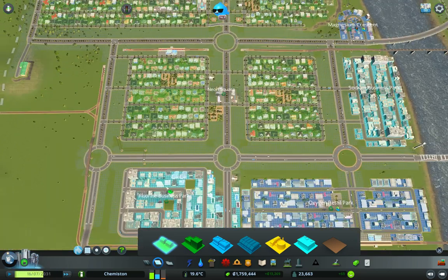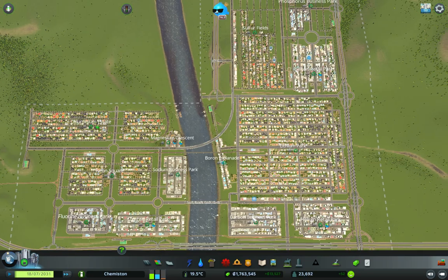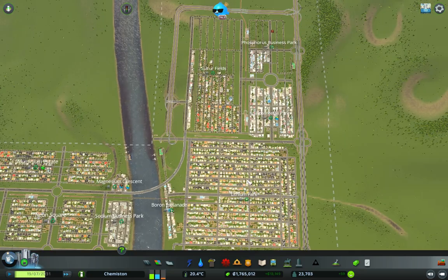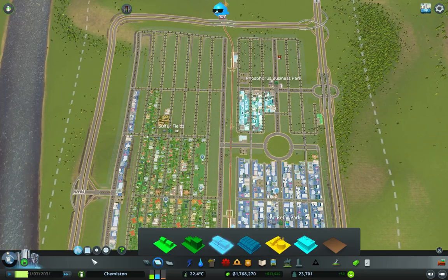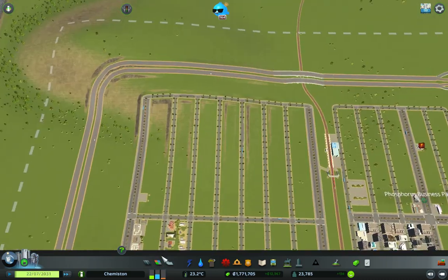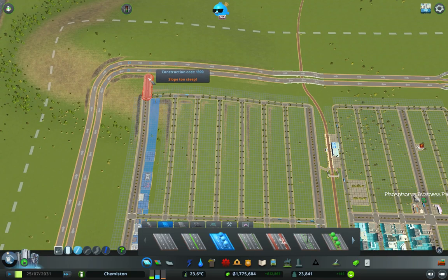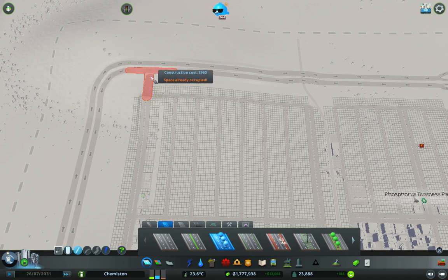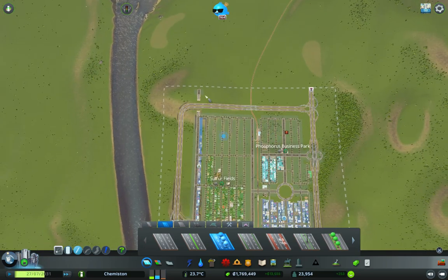I suppose we could maybe zone around the outside of these — wouldn't hurt. Once we get some trees in there that might look rather nice. A little bit more demand for commercial. We are going to need to think about the university real soon. The other thing I was contemplating was this avenue here — I might just carry this on, run it sort of underneath here and keep that going up that way into the next area.